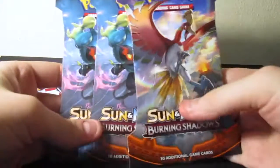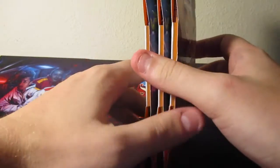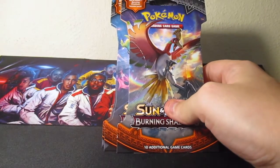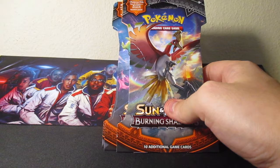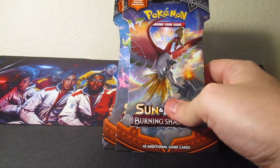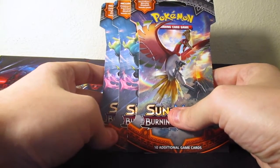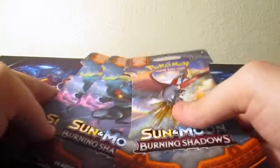Make sure you go sub. Alright guys, so they didn't have any blister packs, so I just got three regular packs. There's a competitive pick on this. I'm gonna go ahead and pick Guzma - I'm gonna pick the Guzma trainer card, just because maybe we'll get the secret rare, you never know. I'm gonna rip these open real quick.